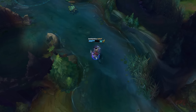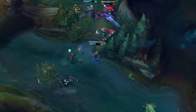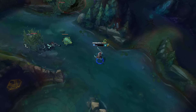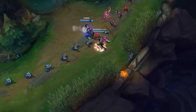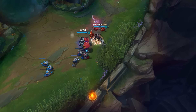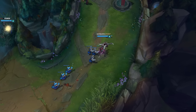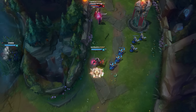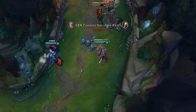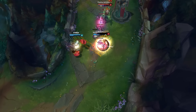Your playstyle should essentially be trading as much as possible with the Vamp Scepter and playing very aggressively in lane as you usually would with Draven — just bullying the opponent out as much as possible. You want to get your Youmuu's as fast as possible and remember to use the active whenever you can. Also, take Flash and Heal — don't go Barrier. I've seen some people go Barrier on Draven; never do that unless you're playing something like top lane Draven.